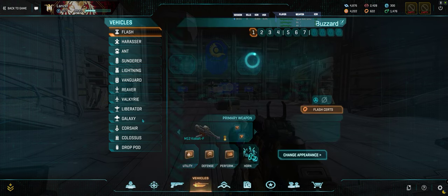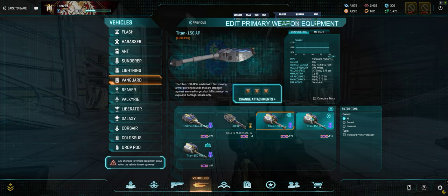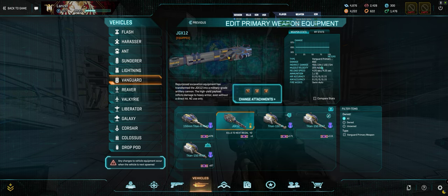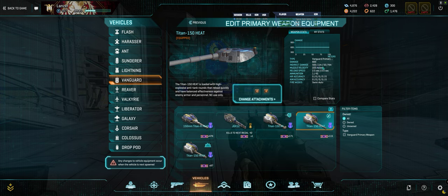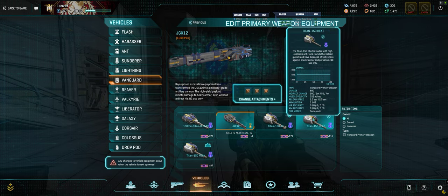So the JGX-12 is supposed to be an artillery weapon. It says it's repurposed excavation equipment — a high yield payload that inflicts high damage to enemy armor on direct hit. Its damage is 650, which is 200 lower than its AP counterpart and 50 higher than the heat. Its indirect damage is 450 at 2 meters and 150 damage at 5 meters — that 150 at 5 meters is the big difference.